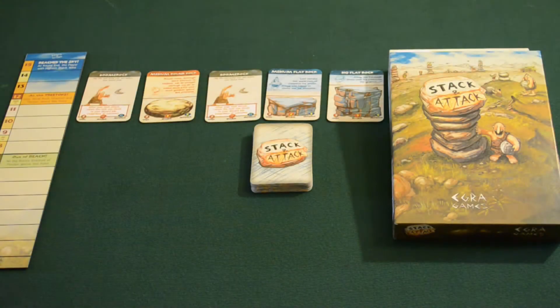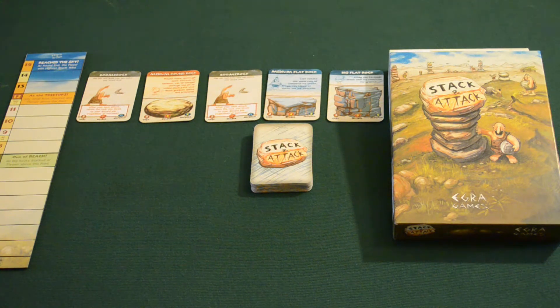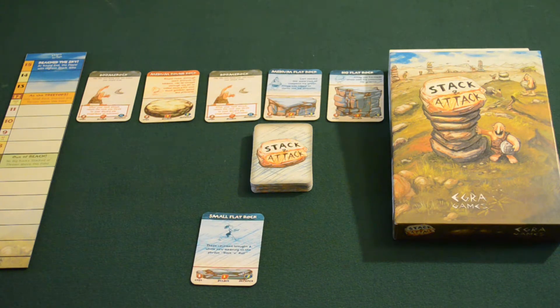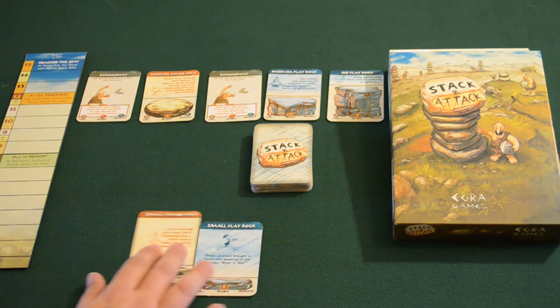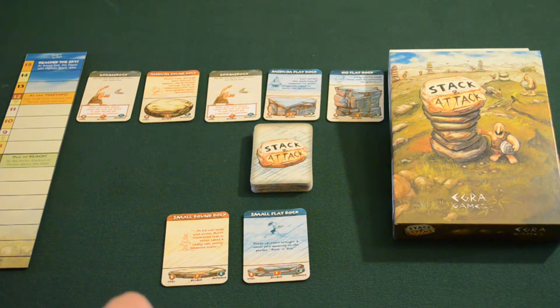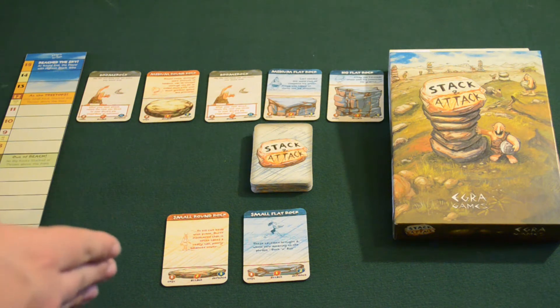Now let's talk about the two different types of stones we're going to be using. There are the blue tiled stones, which are going to be the flat rocks. You'll also notice the flat rocks have a higher defense value than their opposite round rocks. So you have flat and round rocks. There are three different levels of each type. The flat generally will have one point higher defense. Round will generally have one point higher offense. So when we're creating our tower, we're going to want higher defense at the lower areas, and then it'll go higher and higher. We keep the round ones for offense if possible and the flat ones for defense.